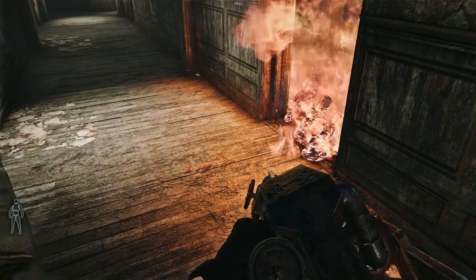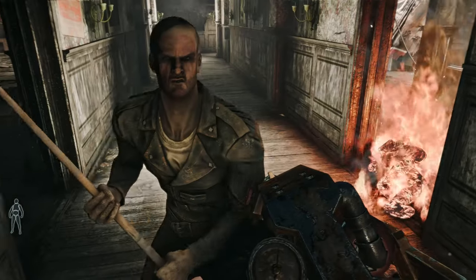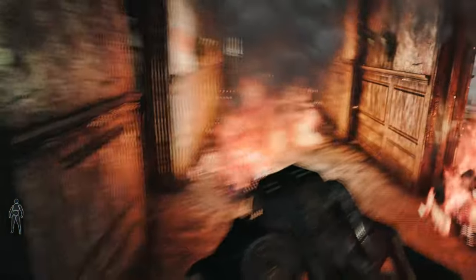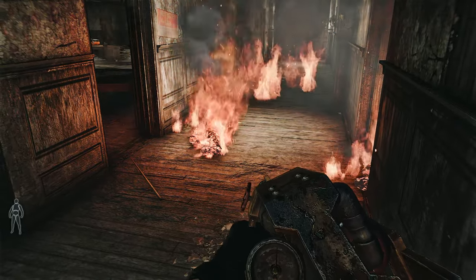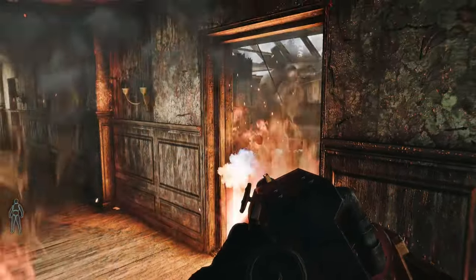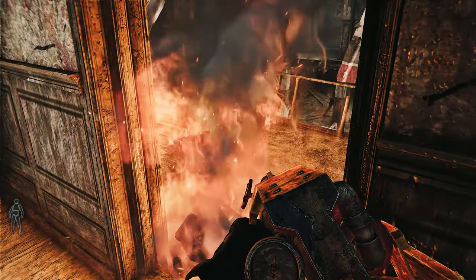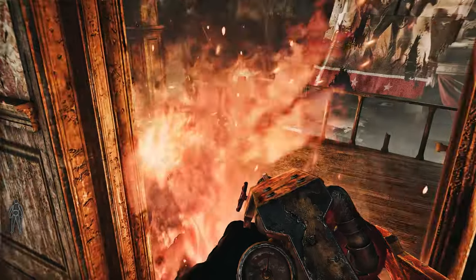To ensure compatibility and optimization, the mod is designed as an ESL-fied ESP. This means it won't consume valuable plugin space and allows for seamless integration with your existing mod setup. You can enjoy the enhanced audio experience without worrying about exceeding the game's plugin limit. Another One Brutal Death brings a new dimension of realism and immersion to Fallout 4, with unique death sounds for humanoid characters and special effects for burned foes, making every encounter feel more visceral and intense.